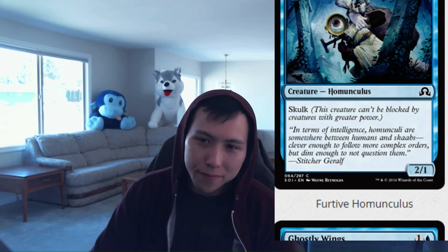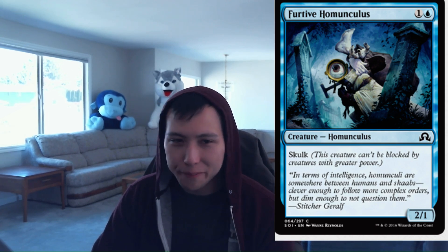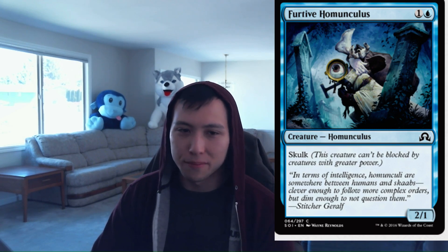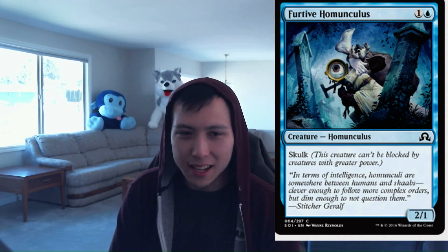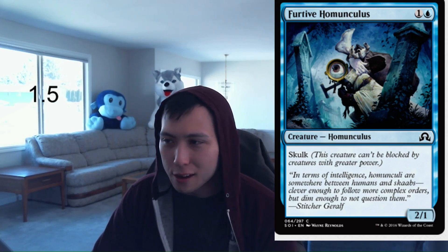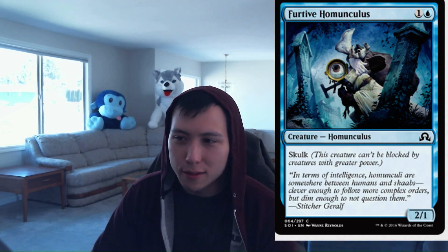Next, Furtive Homunculus: 1 blue, 1 colorless, a 2-1 Skulk. That's all there is to it — this card is clearly filler. It's fine if you need curve purposes. Sometimes if your opponent is playing the Werewolf deck, this can keep sneaking in. But generally this is just going to be filler. Furtive Homunculus: 1.5.